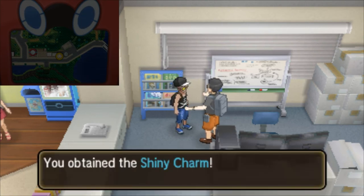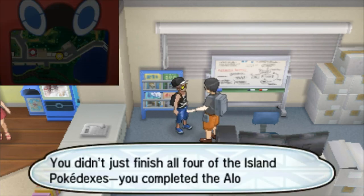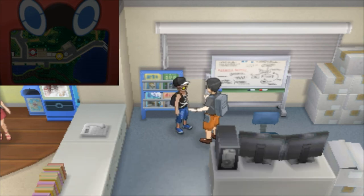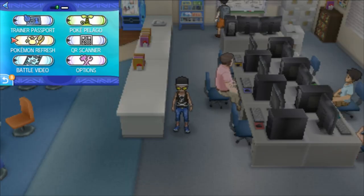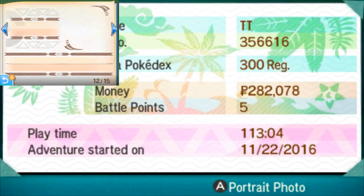And that's how you get the Shiny Charm, guys. You just have to pretty much sit through the stamps after you've actually gotten the other stuff done. And then he's just kind of talking after that. After that, obviously, you can look at your passport — you'll have all the different stamps as well, if anyone really cares about that.